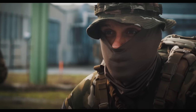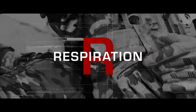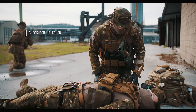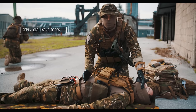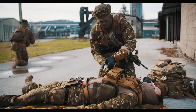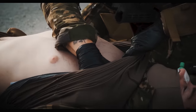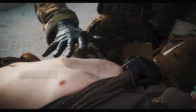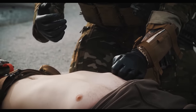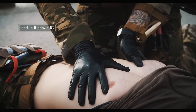That pretty much sums up the A portion of the MARCH algorithm. Now we go into Respiration. Basically, that means we're going to check if we have any holes in the box — from the nose to the belly button. If there are any holes, we put an occlusive dressing on. First, we expose the chest, check the neck, check the armpits, look for breathing, bilateral rise and fall of the chest. If we're too stressed to hear or see breathing, we take our hands and feel for breathing.